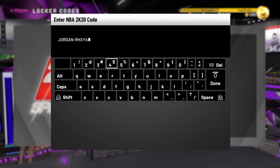The full code is JORDAN-RHXY4-M49YN. I heard it's really hard to pull though — my friend said he got it but it's really hard to pull. I'm going to type it in now. If I'm going too fast, just pause the video once I type in all the characters for the locker code.